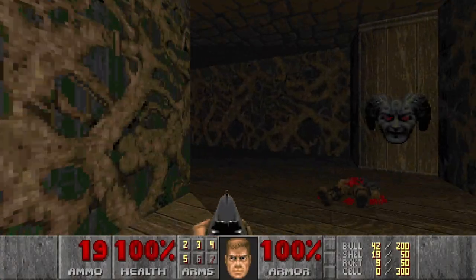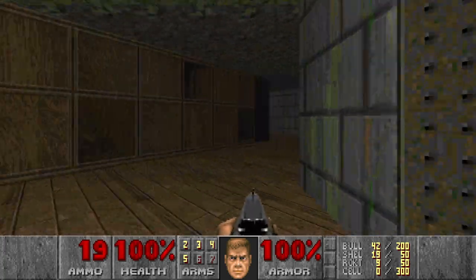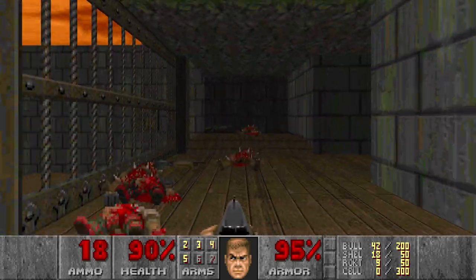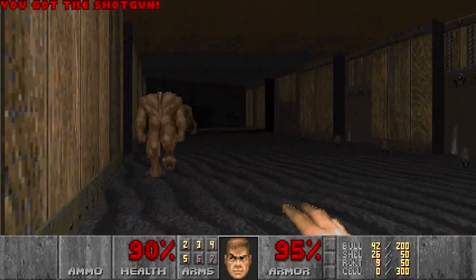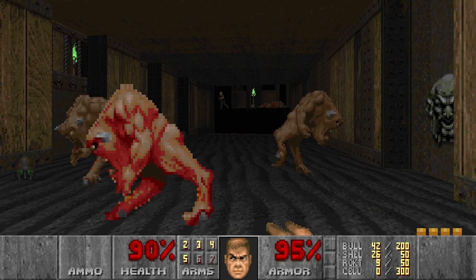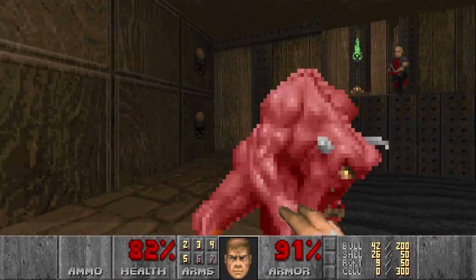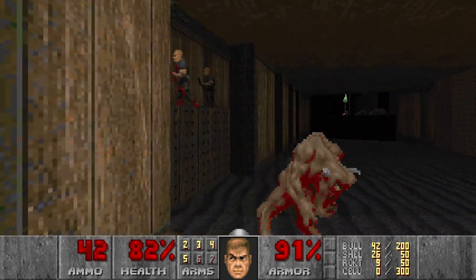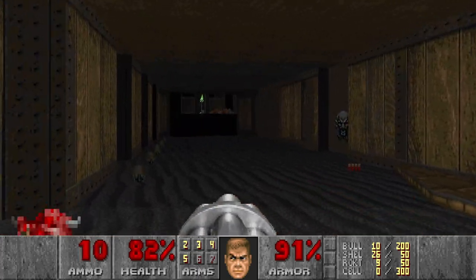I think we can just go and jump, but I probably missed some enemies here, so I will go and check. Yeah, like this imp. Then let's grab our shells, and then we can go down and punch these pinkies. But you need to be careful as well, because there are some more hitscan in this room. This pinkie is busy, so we can just snipe everything.